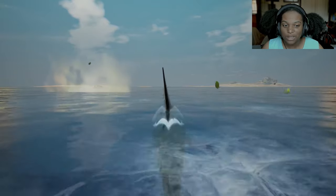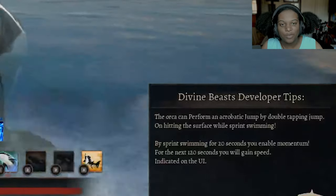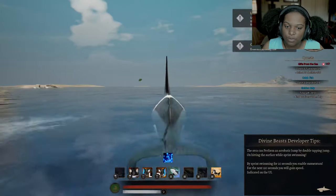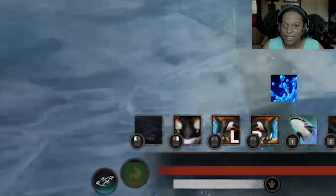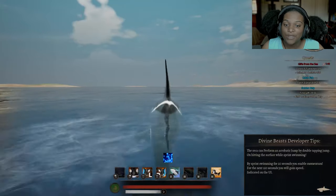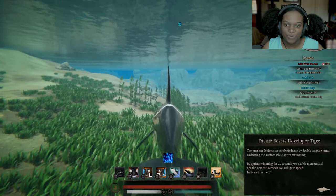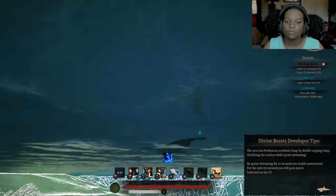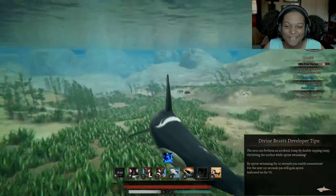The orca actually has two more abilities built into the creature, written out in the bottom right of the screen so that you know when you play it. If you start sprint swimming, after 20 seconds you're going to get an icon that shows you're gaining speed. I don't know what the maximum speed is, but you do get faster the longer you're sprint swimming. The second ability is that acrobatic jump that you do by double jumping at the surface. I'll demonstrate it now — I got it! That was cool.